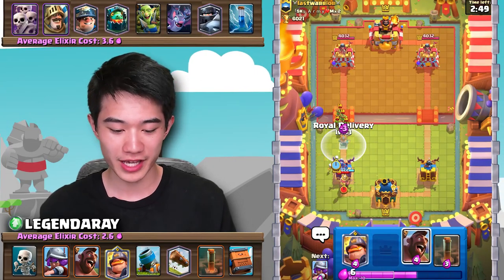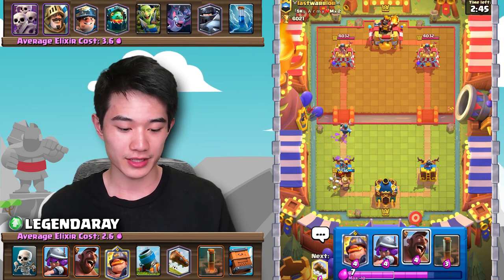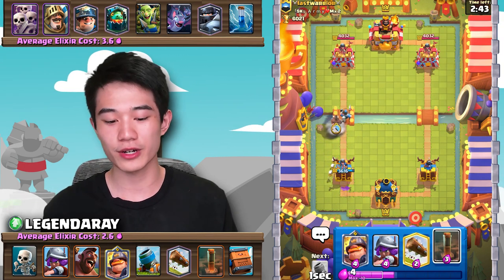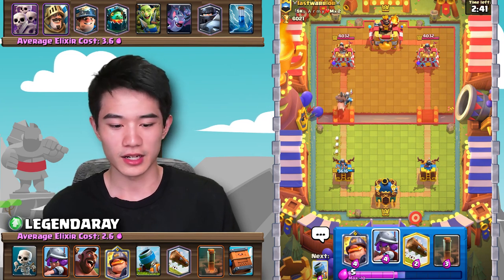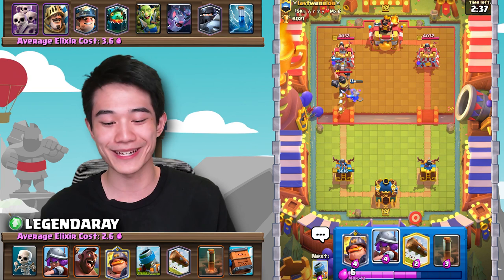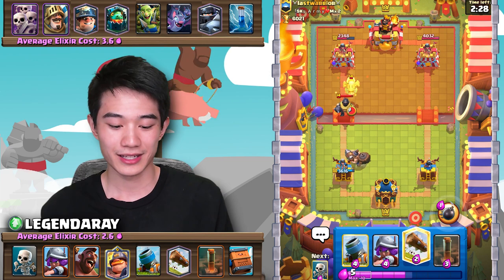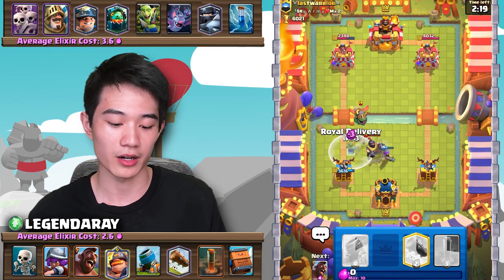Starting things off, the opponent is rocking a bait deck. I'm going to have to roll delivery the Goblins and then go in. He actually might be running the Mega Knight bait deck, which is probably not good. Yeah, okay, he definitely is running the Mega Knight bait deck. Hog's still going to get a couple hits — that's the good thing about this deck — he has no consistent way of stopping my Hog.